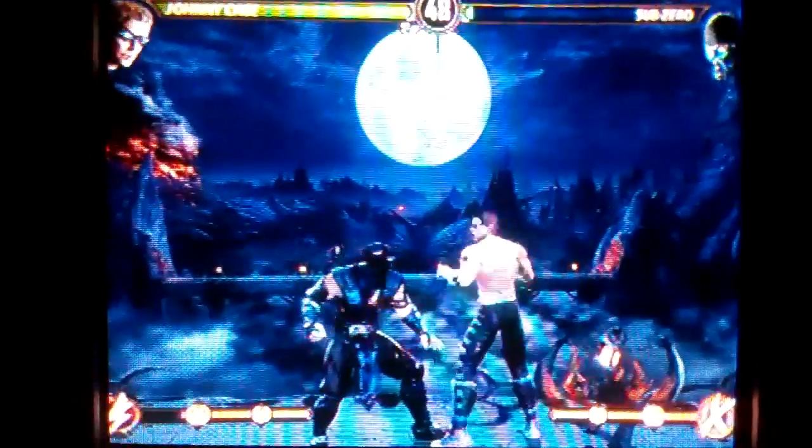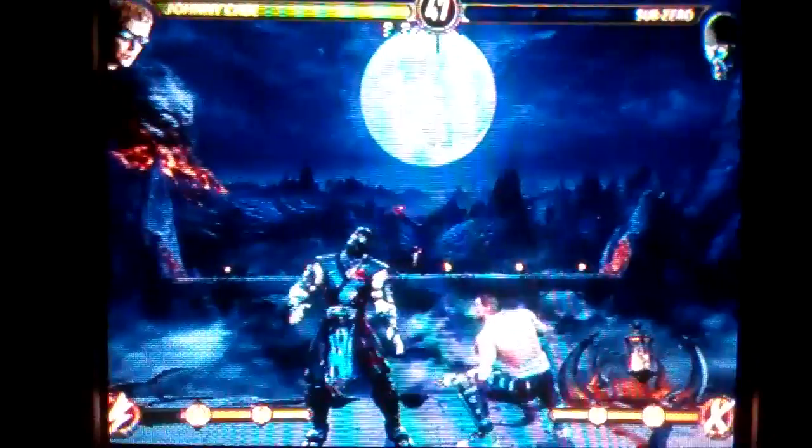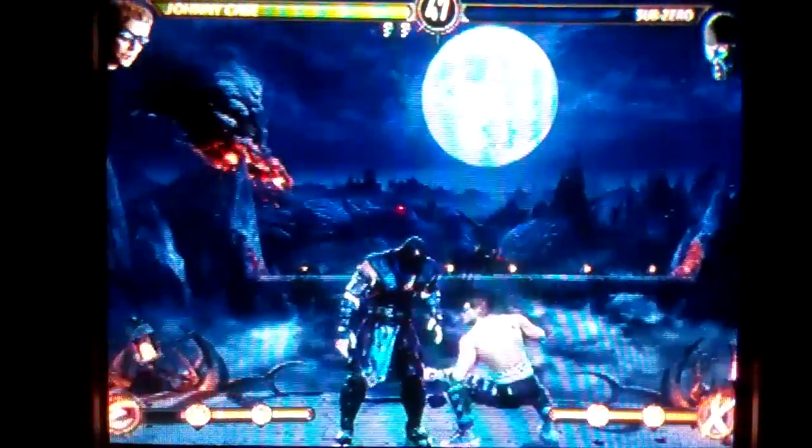Now to do his fatality, you have to get into a finish-him state. Now go forward, forward, back, down, X. Forward, forward, back, down, X.